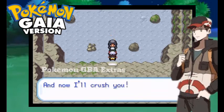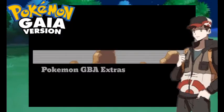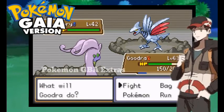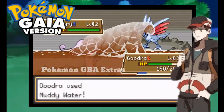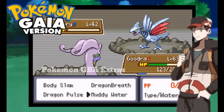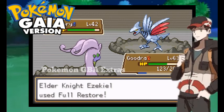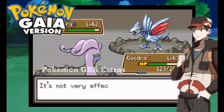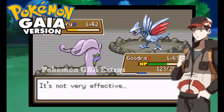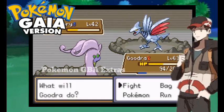I'm not going to read anymore, otherwise it will take too long. I'm going to use Muddy Water on Charmander — it's good. That Pokemon is good, I know it, and everyone knows about Pokemon.